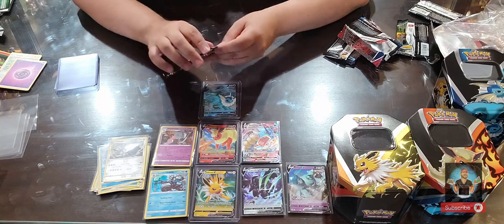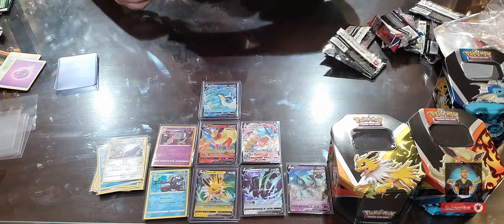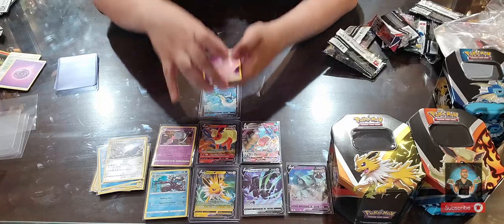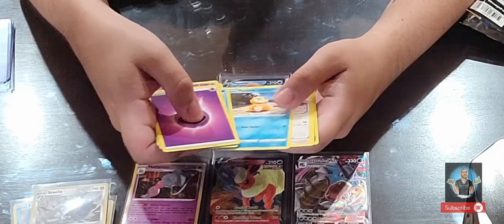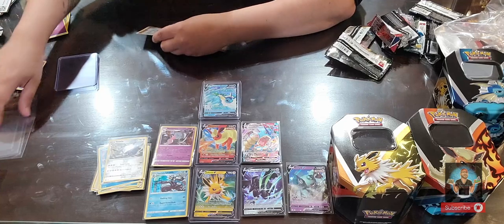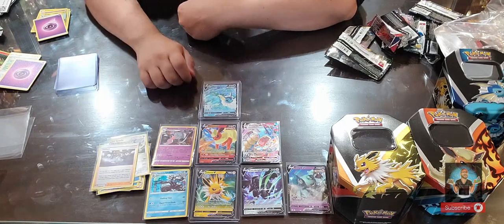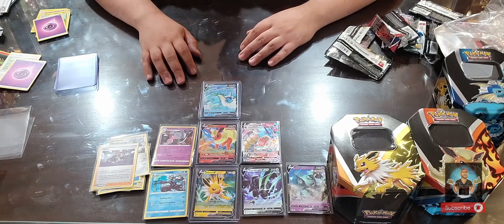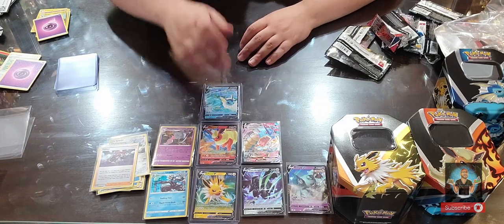Finally the last pack — can we pull some magic? This has been the worst tin so far. Four cards: psychic energy, psychic energy, Shelgon, Swoobat, Lombre, Hippopotamus, Zorua, Psyduck, Rufflet, Drowzee — nothing. It is safe to say that third box was nothing but duds. The Vaporeon tin was a disappointment, but the Gyarados V Max from the second box was good, and the first box was good too.